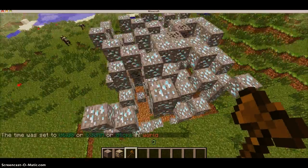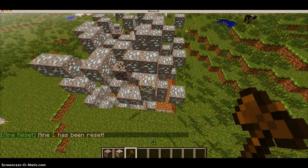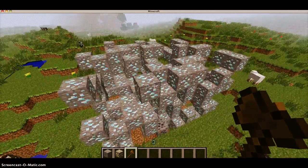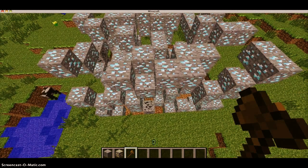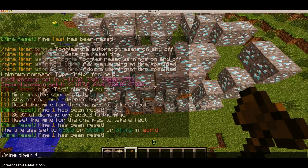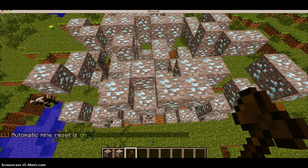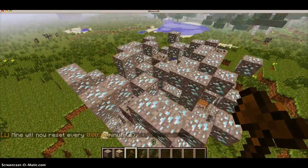You can set this mine to reset automatically without you having to type in /mine reset. So every time you reset it, it randomly places that percentage of blocks in that area. The first thing you do is you do /mine timer toggle, and then it'll say automatic mine reset is on. You can also turn it off by doing the same thing. Then what you do is you do /mine timer set and then how long you want. Say, 30, which is 30 seconds.